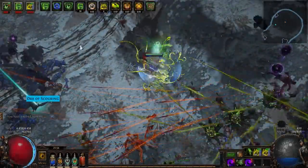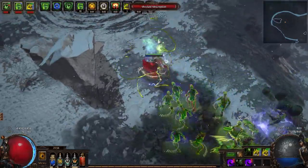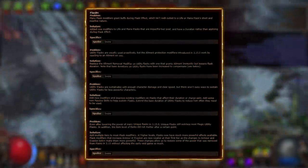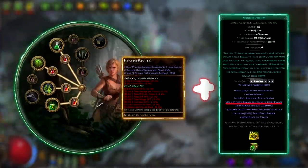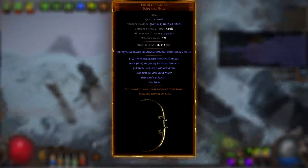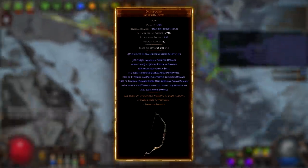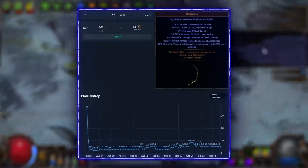Next build: Poison Scourge Arrow — a very powerful and omega cheap build. Since flasks got serious buffs in this league, Pathfinder looks very good. In a nutshell, we convert 100% of our physical damage to Chaos Damage plus Poison. In the video we use Lion's Eye Glare, a great bow with a huge amount of base damage. Darkscorn is much better for this build though, but there is a chance that this bow can be very expensive in this league.